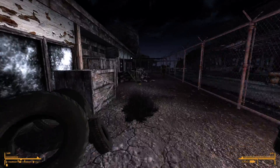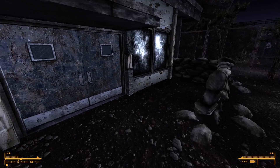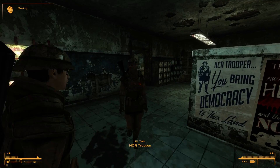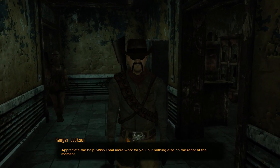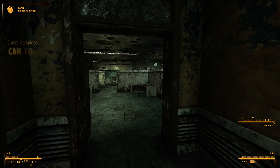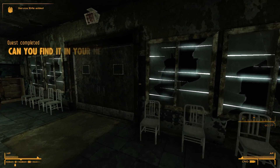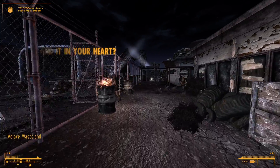I always get confused which one's which. Ranger Jackson is in this building. Okay, appreciate the help. He gives us some supplies and 90 XP. Killed some garbage. Worth it.